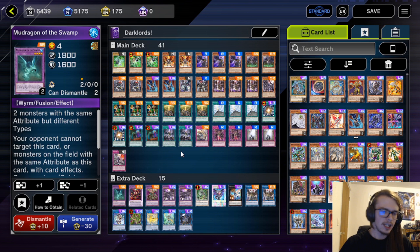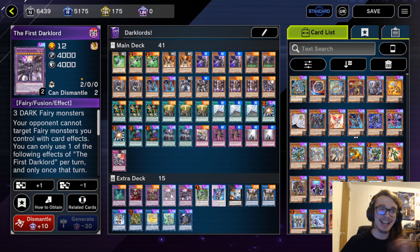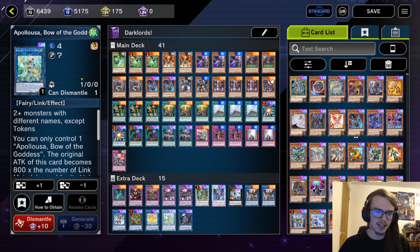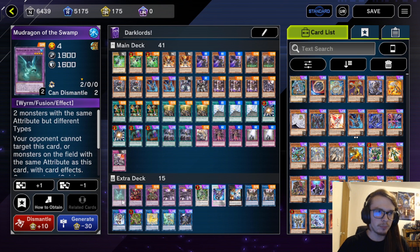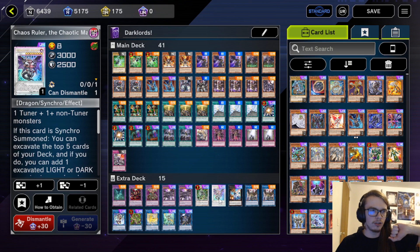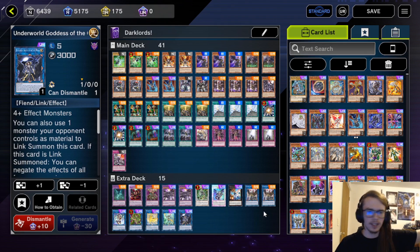Moving on to the extra deck — it is an amalgamation of cards that rarely gets summoned. The only things that matter are First Dark Lord and Condemned. You should be playing at least two First Dark Lords, you could bump it up to three. Two of the Condemned. Apollosa is okay, I summoned it occasionally, and Predaplant Verte Anaconda is okay for the Super Polymerization, and Underworld Goddess. We're also playing Mud Dragon, Starving Venom, Dragostapelia, Cyphering Lord Omega, Chaos Ruler, Hope Harbinger, IP Masquerena, and Unicorn.